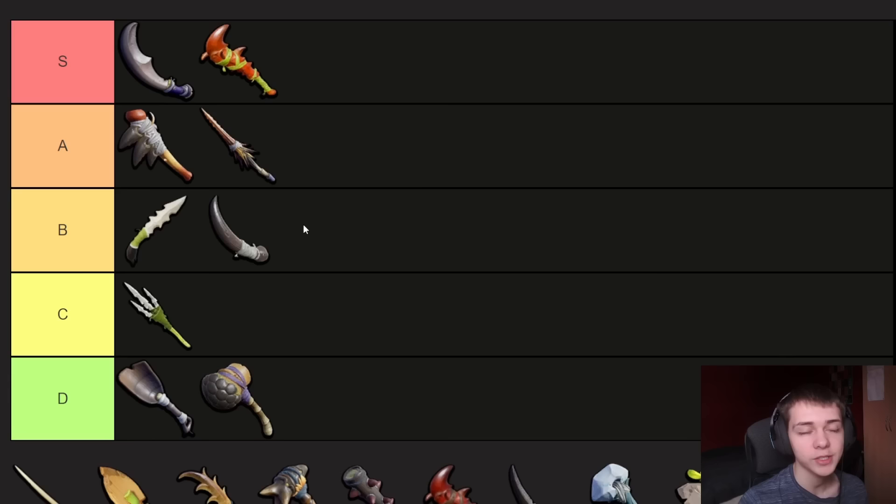I'd much rather have either the Stinger Spear or Insect Axe than the Spider Fang Dagger. It's just not great, to be honest. The change with it in 1.3 is that it now applies poison underwater, whereas it didn't before. But it's such a small change, it really doesn't make that much of a difference. So for me, it stays in B tier.